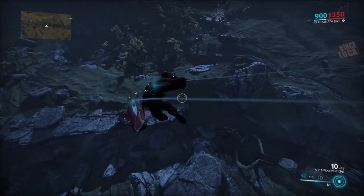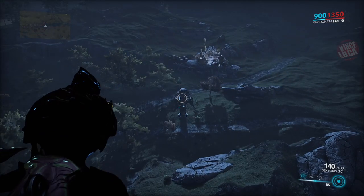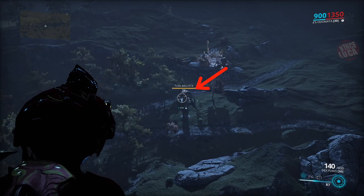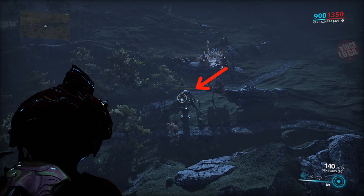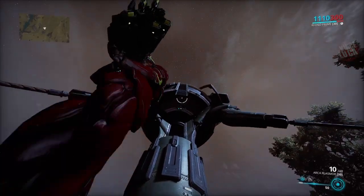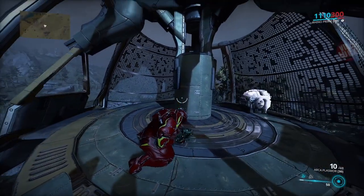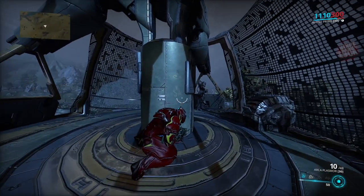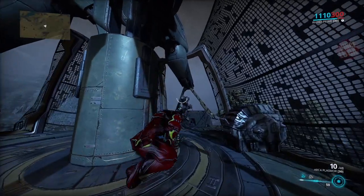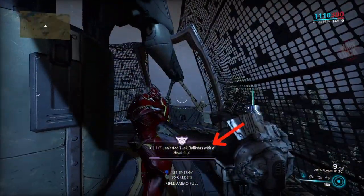Fly around and look for these sniper buildings. Now sometimes you don't have a sniper gun, or you have to equip the mod on a non-sniper gun. There's one up in there, and they have to be unalerted — so you want to fly low along the bottom and then jump up into the sniper cockpit.